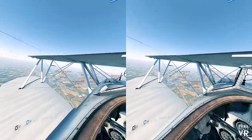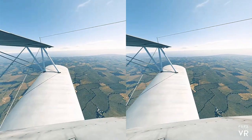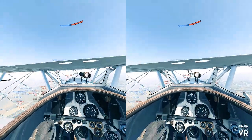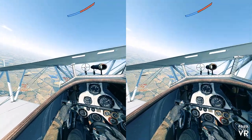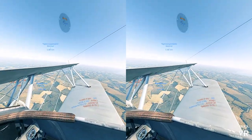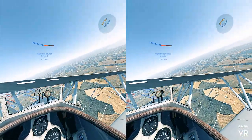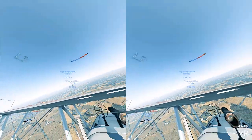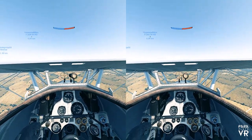The frame rate feels silky smooth and the ground textures feel quite good. As with all things on the Vive, the resolution is low — I'm not going to lie — but the actual aircraft around me feels good. It does feel a little bit spongy. You move the mouse and the aircraft points there. You can use WASD keys or the thumb stick on the 360 pad for banking left and right.